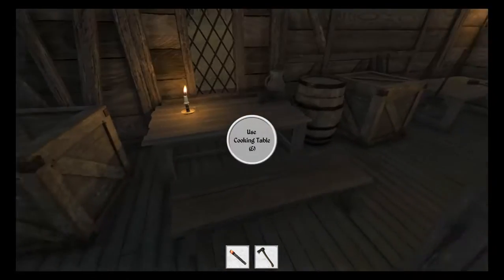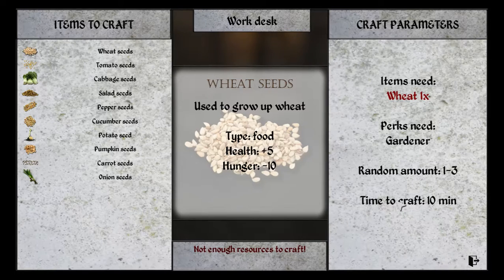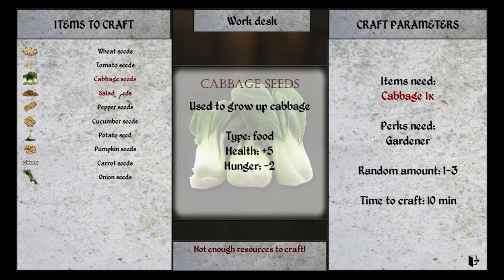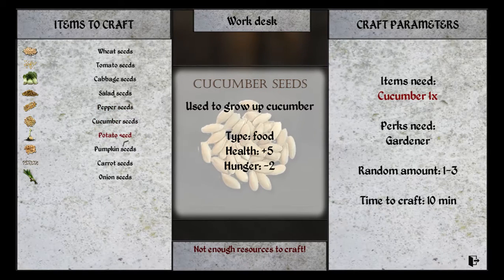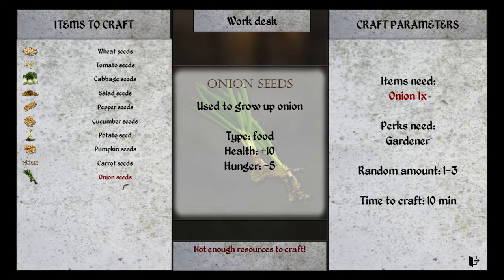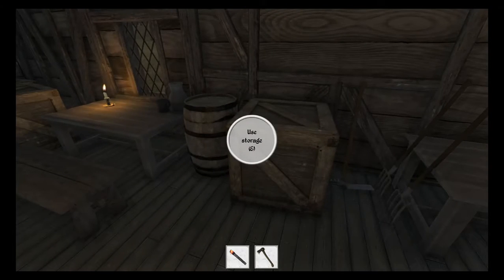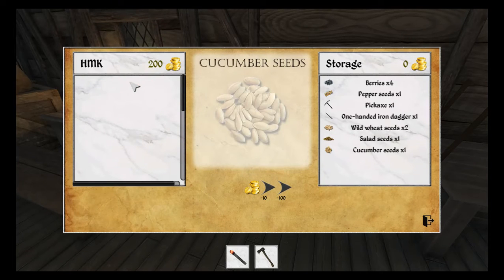We're going to go to the — is it the work table or cooking table? It's a cooking table. We want the work desk. So wheat seeds — craft time 10 minutes, wheat plus one. Tomato, cabbage, salad, pepper, cucumber, potato, pumpkin, carrot, onions. Not enough resources to craft. Let's have a look — wheat seeds, items needed: wheat. Okay so we've got the seed but we haven't got the other bits. I see, so we can put all of those in there.